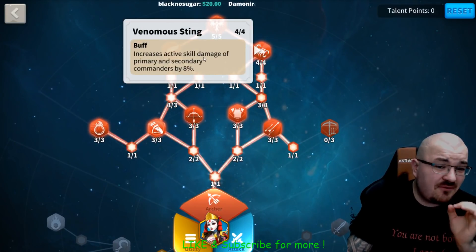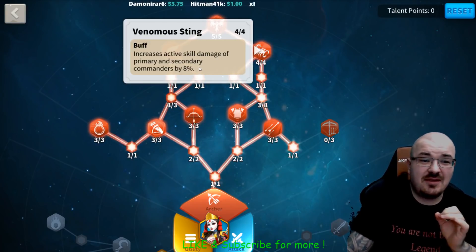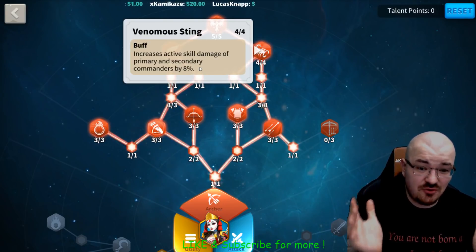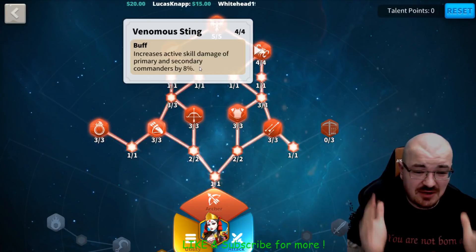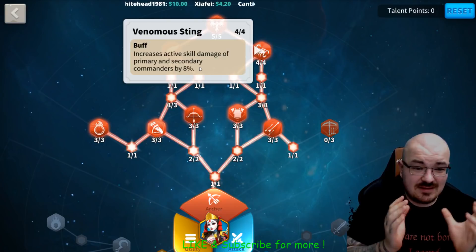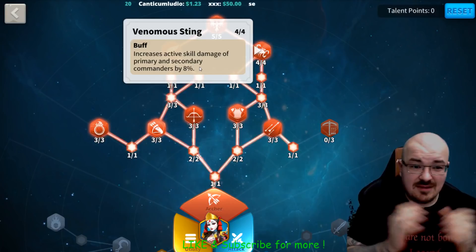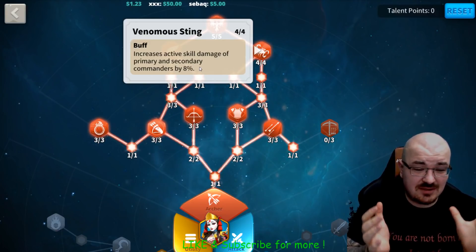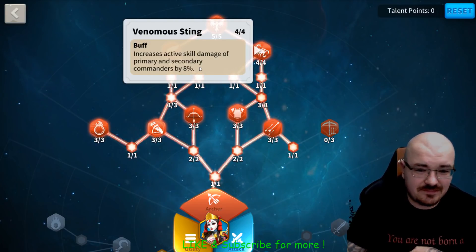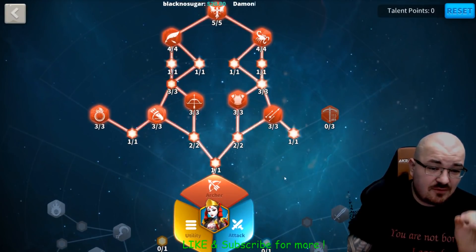Noting that archer commanders are nukers — that means you should not engage in direct combat. You should always try to hit enemies while they are hitting someone else, attacking from the side. Archers are nukers and damage dealers; they should try to avoid direct combat and direct damage from the enemy.